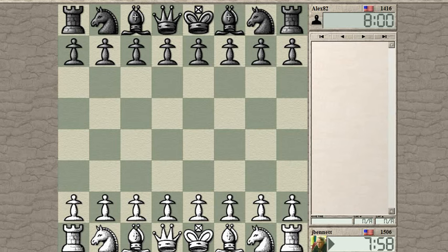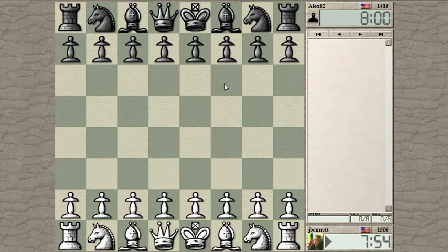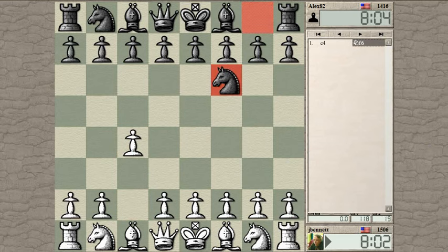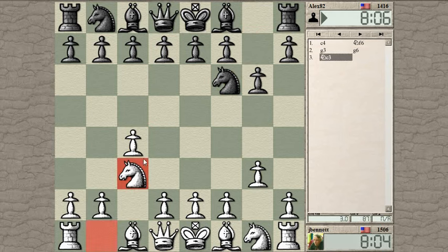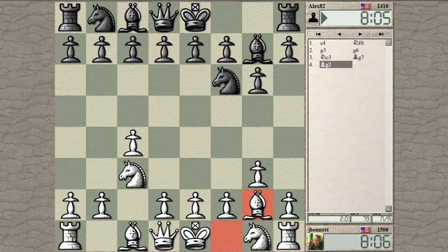Game started against lx82. Okay, let's see — that's the time for c4 I guess, play c4. Knight f6, let's go with g3. C4, g3, and knight here, just ganging up on the light squares — a simple plan in the opening, then decide later what to do with the rest of the pieces.